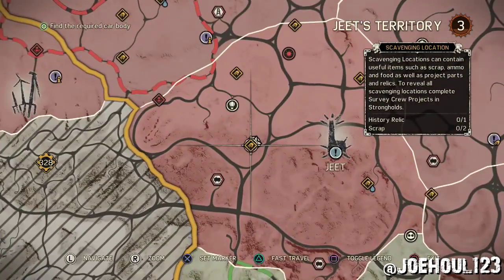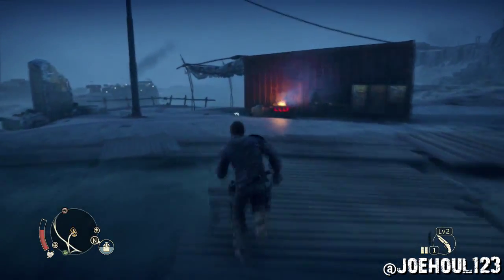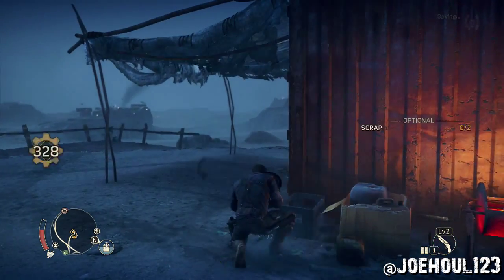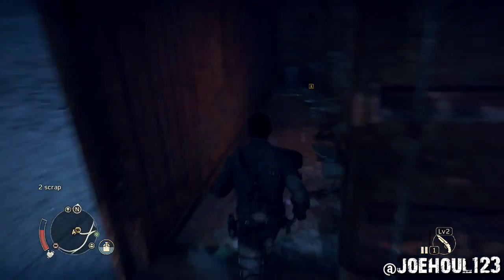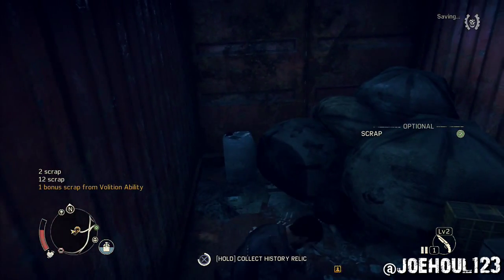Next one is just to the west of Jeet's Stronghold. You can run right up here and find your first piece of scrap beside the barrel fire, and your second piece of scrap just behind that inside the shipping container.